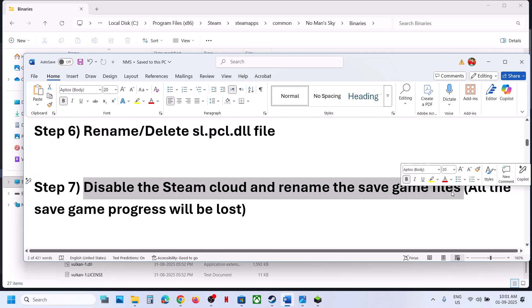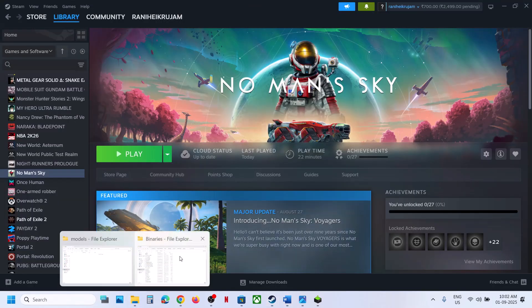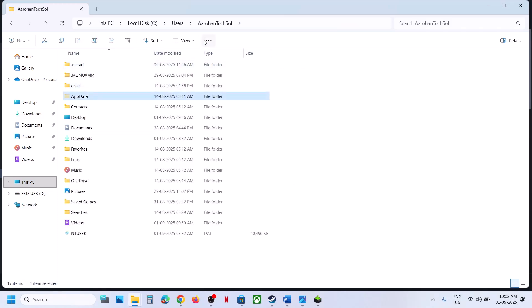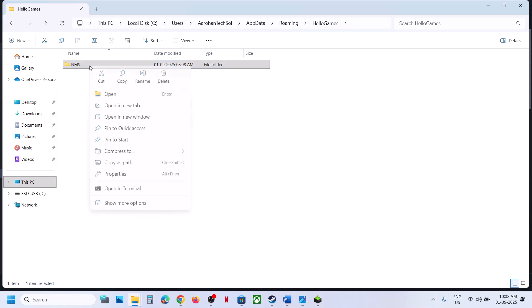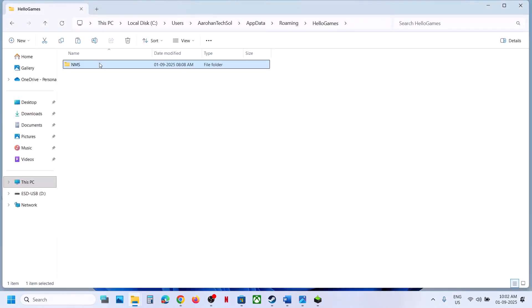Still not working? Disable Steam Cloud and rename the save game files. Warning: renaming the save files will lose all save game progress and you'll have to start from scratch. If you agree, go to File Explorer, open This PC, open the C drive, open the Users folder, open your username folder, then open AppData. If AppData isn't visible, click View, select Show, and check Hidden Items. Open AppData, open the Roaming folder, and find the Hello Games folder. Inside you'll see the NMS folder which contains all save files. You can create a backup by copying it to the desktop first, then right-click the NMS folder and rename it.